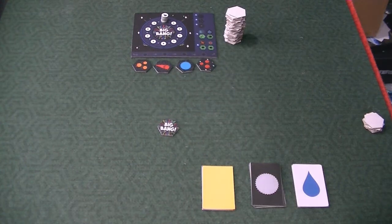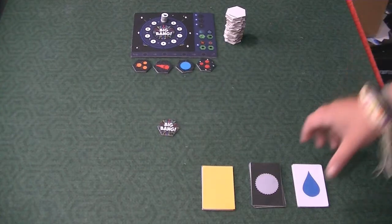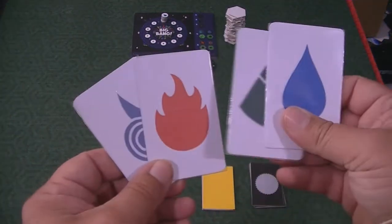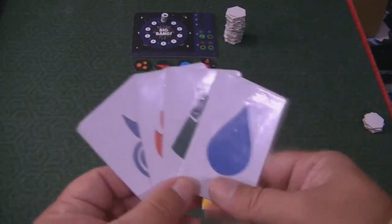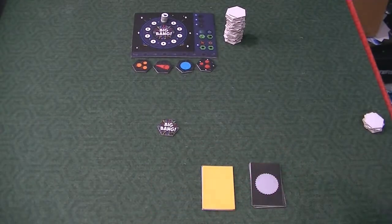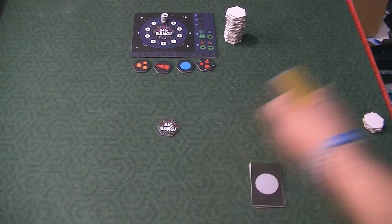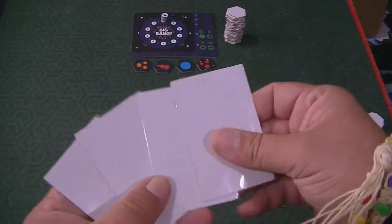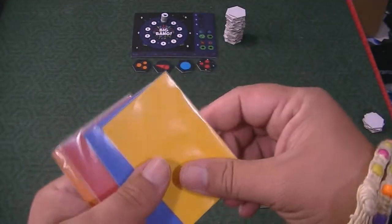People that have played these timing mechanisms in games like Kroftwagen, Glenmore, or Thebes will be pretty familiar with that. Each player at the beginning of the game is going to choose one of these cards that denotes which element they are. You keep that in front of you so everybody knows which token is yours on that rondel.